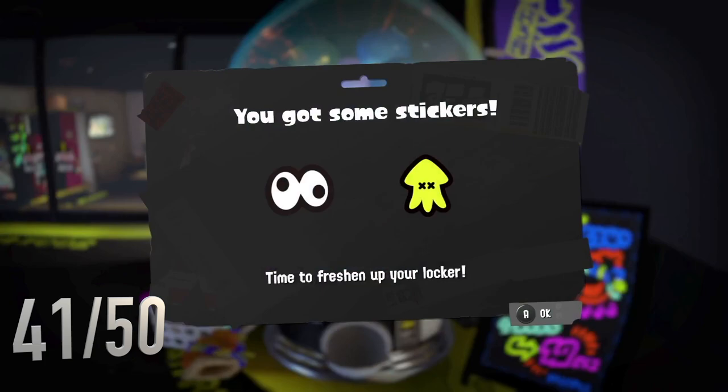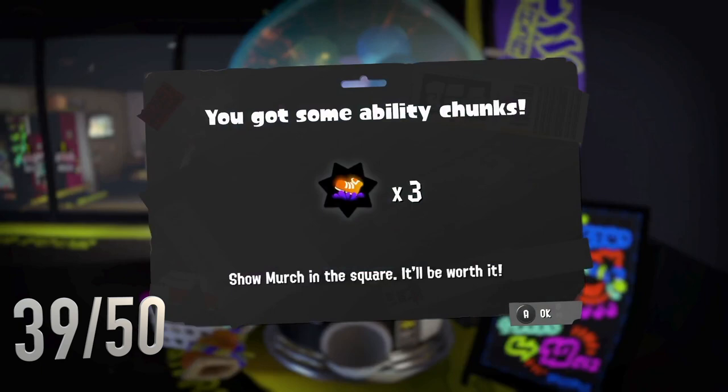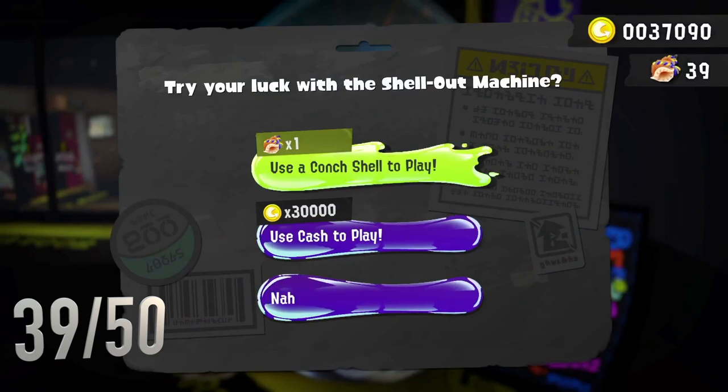Got some stickers, they're quite cool - I like the yellow squid. Drink tickets are really good, so are food tickets because if I'm doing a really long session of playing. I need those - I'm actually farming something that has that ability on it, so I do need those.